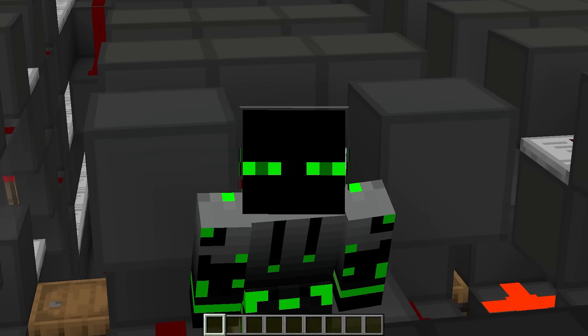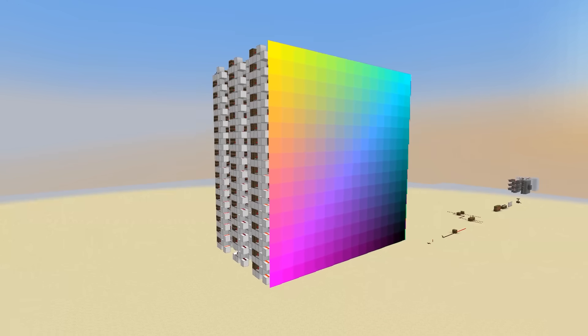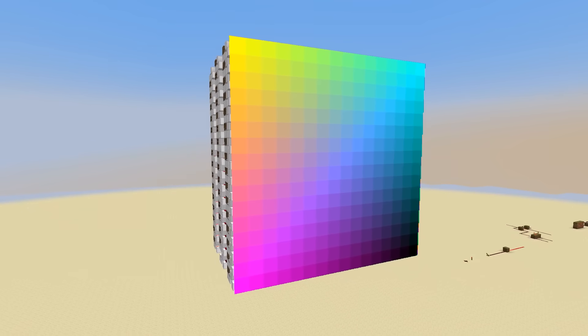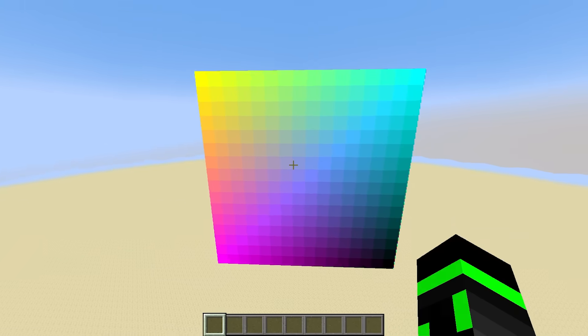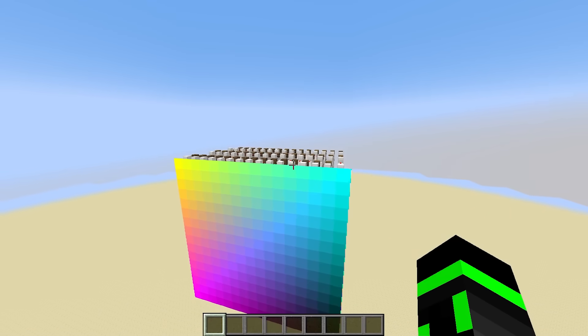Minecraft displays have come a long way in the last 15 years. We went from using just torches in Minecraft Alpha, all the way to now with fully working RGB displays using just redstone. But how did this happen? What kind of witchcraft is going on here, and how is it even possible?